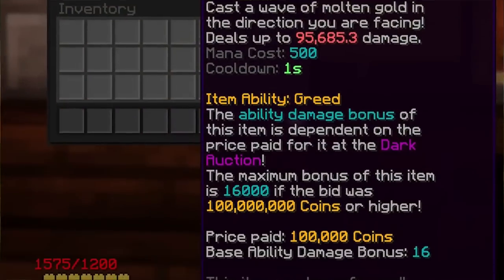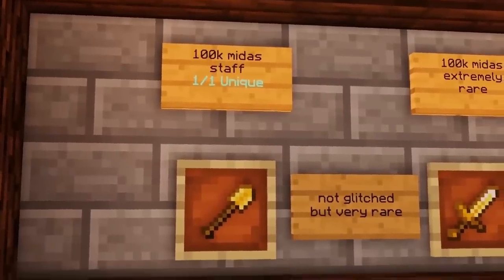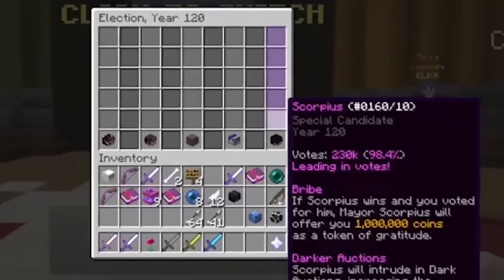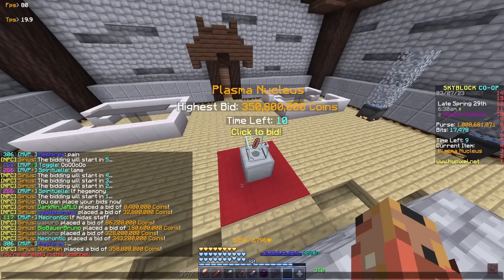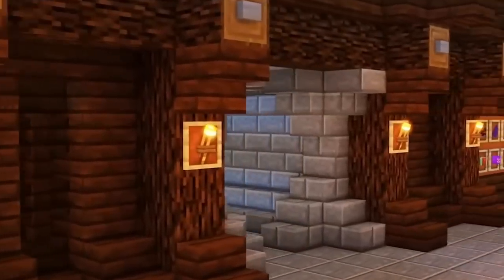The 100k Midas Staff isn't really a glitched item, but it definitely is cursed. The Midas Staff is a weapon where damage scales with the price paid, similar to the Midas Sword, except the Midas Staff is only available when the Special Mayor Sirius is elected, making it show up in dark auctions only a few times a year. Rich people compete to get it for 100 million coins, the maximum damage buff. 100k coins is the lowest someone can bid for a dark auction item, and almost all items bid way past that, so getting this highly demanded rare weapon for 100k coins is absolutely insane. Very few of these items are documented to exist, one of which belonged to the now-wiped Anomaly Archive.